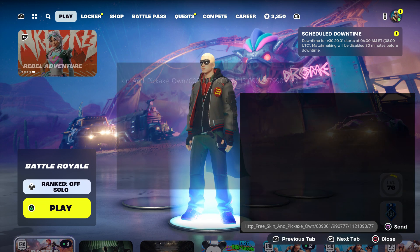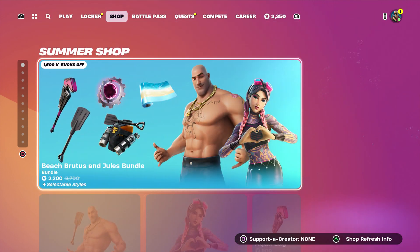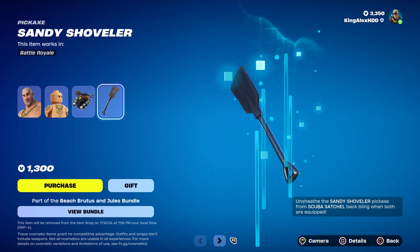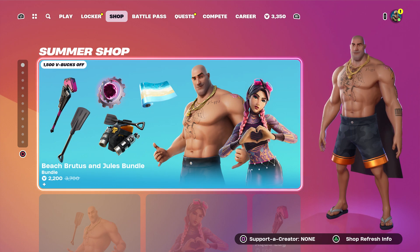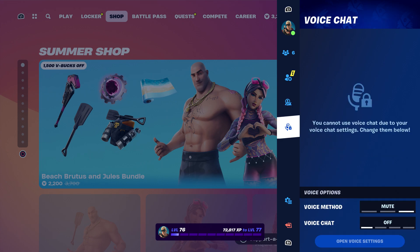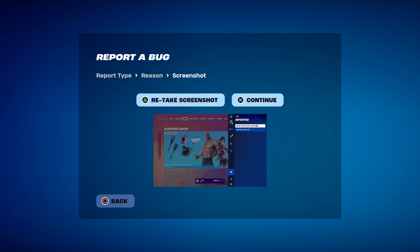Once you send it, come back over here and take this out. Press done, back out. Once you back out, hover to this bundle right here — you're gonna get this skin, this skin, and this pickaxe. Then press the pause menu, go to reporting, and report bug.